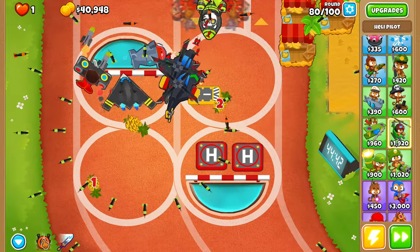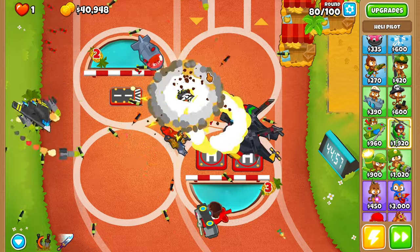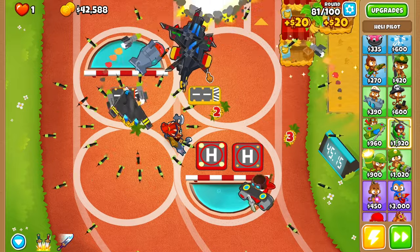The ZOMG — let's do a little slicey action. And these guys actually take it down decently well. It produces four BFBs and 16 MOABs. So yeah.